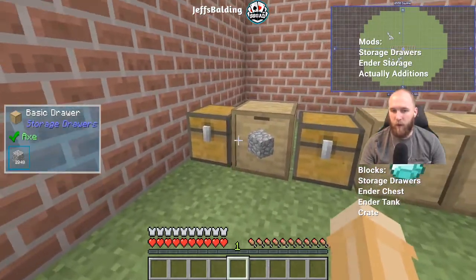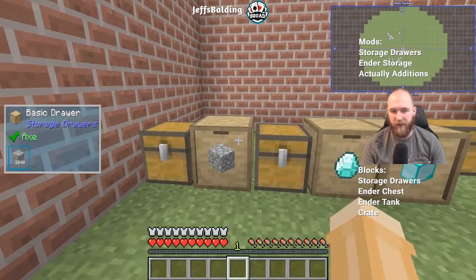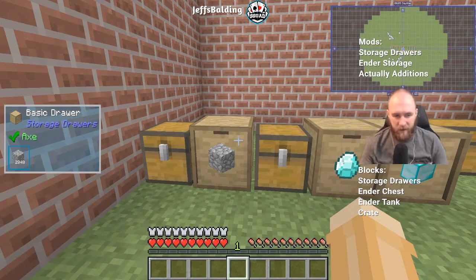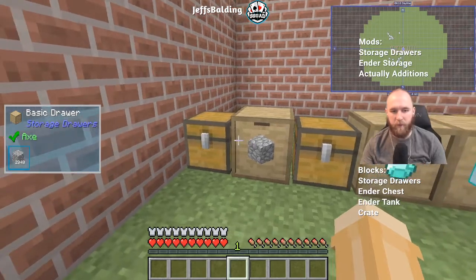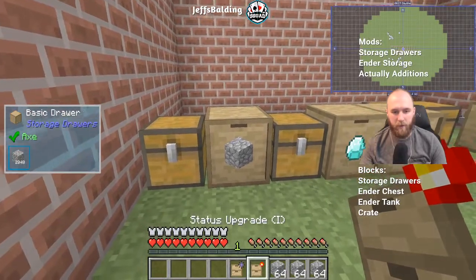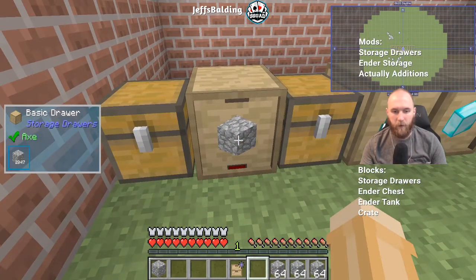Moving on from ender storage blocks, we're moving into storage drawers. These are basically drawers that hold just one type of item, but up to 32 stacks normally, which equates to about 2048 items. They also have some upgrades — for instance, a status upgrade which, when applied, shows whether the drawer is full or not quite full.